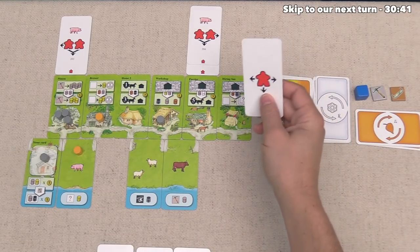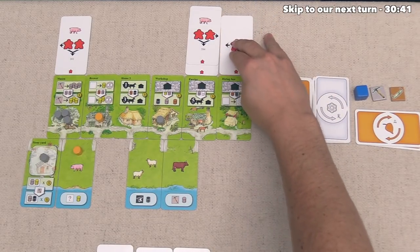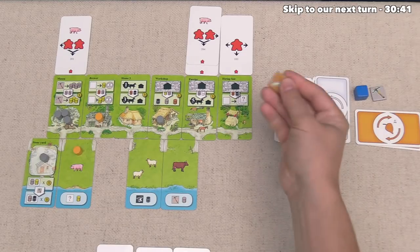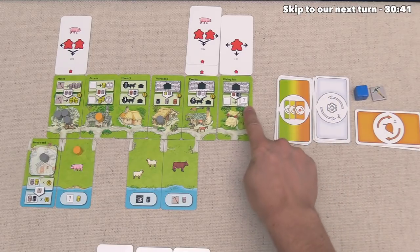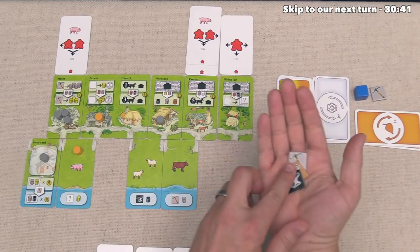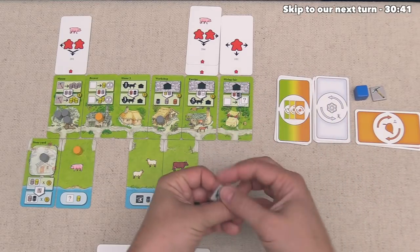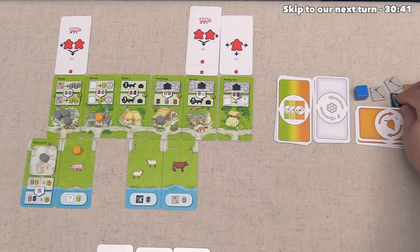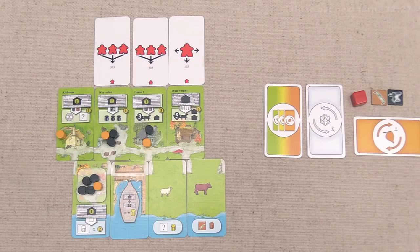Up here we now have the blue player, and they're going to put this single keeble down onto their hiring fair. They have the ability to get rid of one of their skill tokens and then draw three more random ones. They grab three more back and found one of each. They were hoping to see more axes, but they figure they have other ways to turn skill tokens into things they like.